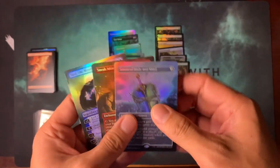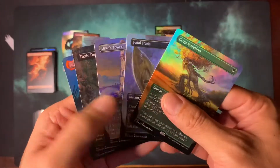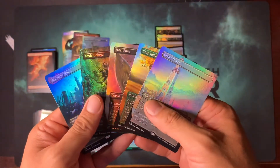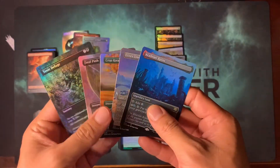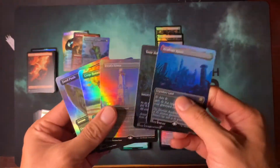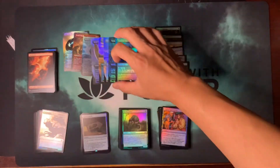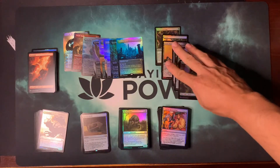So I did not break even, not one bit. I did get the weird, awful Brainstorm. I got Academy Ruins in every pack right there. Toxic Deluge — so these cards are nice right here. Overall, not the greatest of packs, but you gotta accept those losses, right? You win some, you lose some.